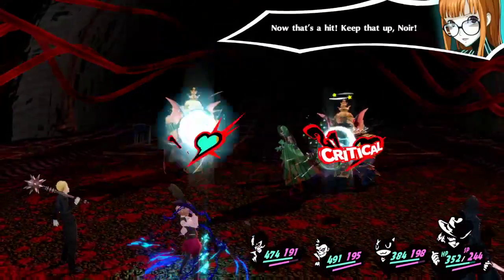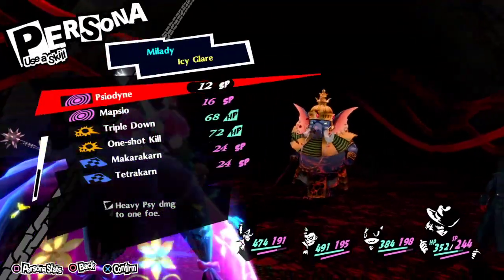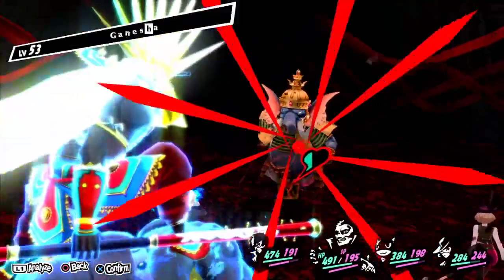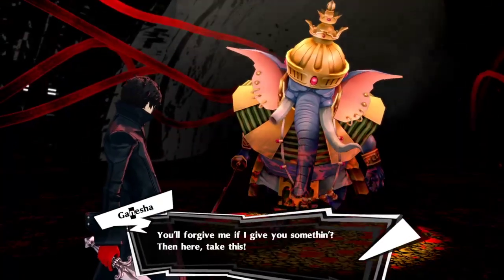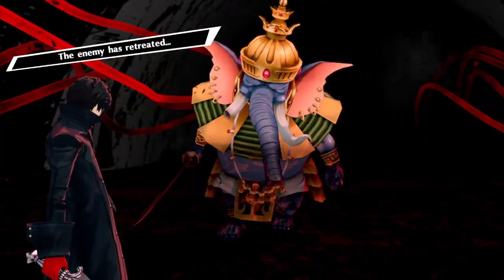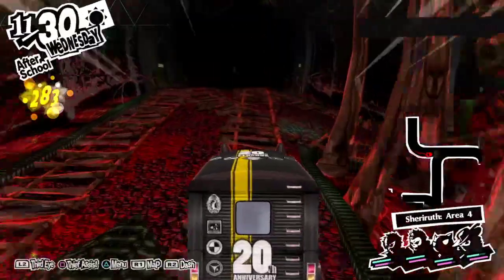Let's do this - Critical! Do triple down again. We get shocked. Show me the money - or give me the goods, sure. I'll take it. Good work everyone, just like I thought. Still haven't found it - it's on the other side then.